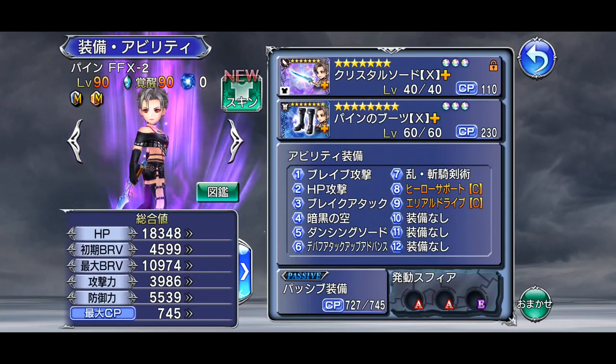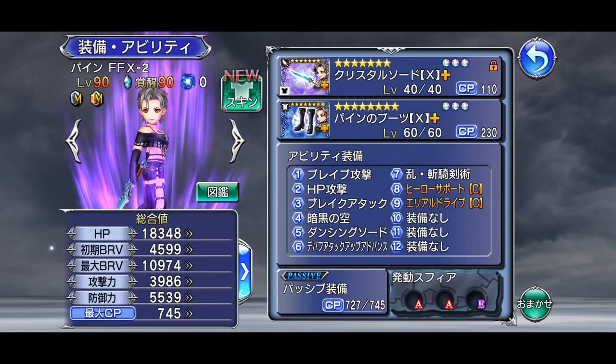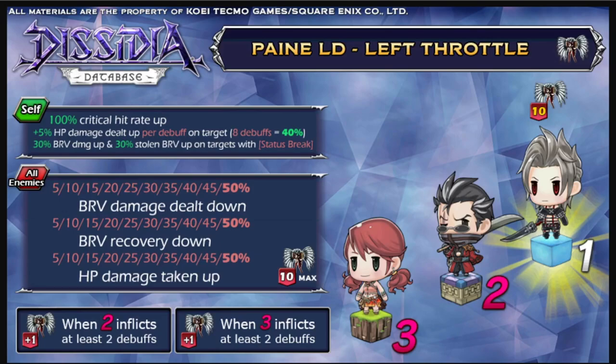Let's take a look at the infographics and see how Payne operates. We'll start with Payne's overhead from her LD ability — this only applies to Payne herself. She gets a 100% critical hit rate up, a 5% HP damage delta per debuff on the target (so 8 debuffs equals a 40% HP damage delta). Also, as long as you have the status break debuff that Payne inflicts with her skills, she will receive a 30% brave damage up and a 30% stolen brave up on targets with this debuff.